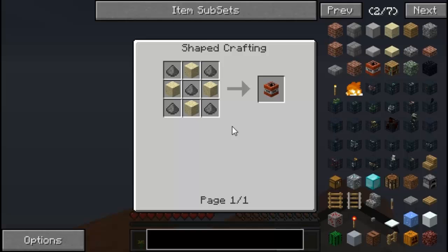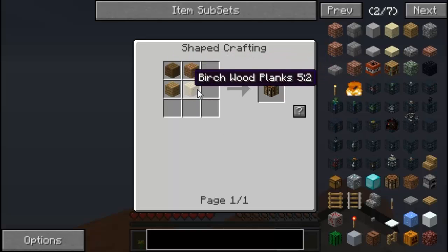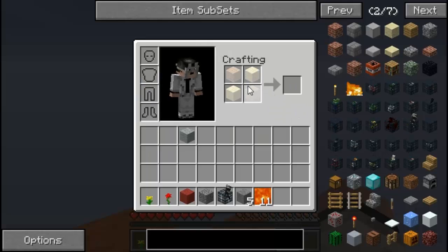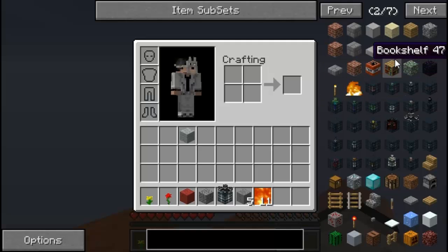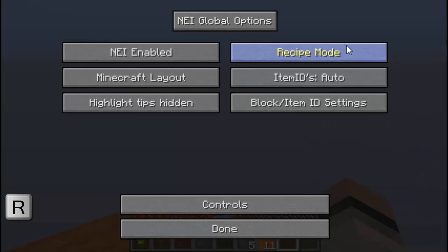If you click on a crafting table, since it only uses four slots, a question mark shows you how to craft it using planks in your grid — it makes a little highlight, which is really unique about this mod. Also, if you hover over any item you can just press R for recipe and it'll activate the same way. Let's go back to options, back to cheat mode, and press Done.